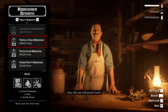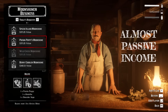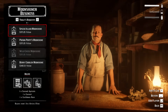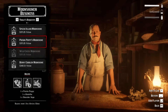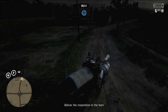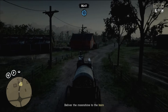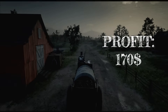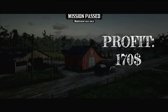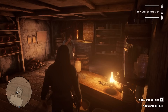Moonshiner role also has another huge benefit: it's the closest you can get to passive income in Red Dead Online. All you need to do to earn money is spend about 1 minute to set up the production, and 48 minutes later spend another 5 minutes to deliver all the moonshine. That's it — easy money. Your profit will be around 170 dollars for 6 minutes of work. That's extremely good, and not only for beginners.